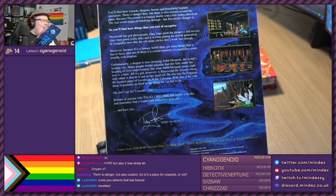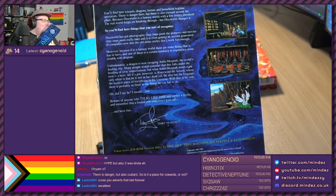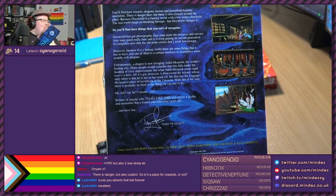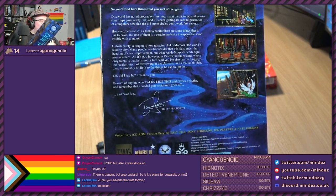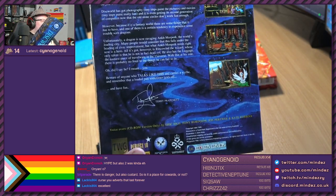All it's got, however, is Rincewind the wizard. They spell wizard correctly! Rincewind's not a wizard, he's a wizard - totally different thing. Whose only talent is that he is not, in fact, dead yet. He also has the Luggage, the nastiest piece of travelware in the universe. He's not the nastiest piece of travelware - he's a good boy! With that aside, there is probably no limit to the things he can fail to do.